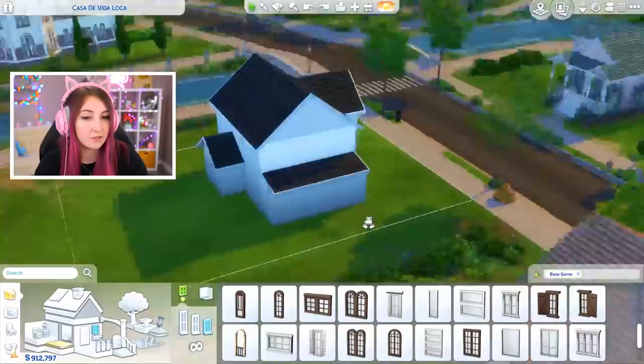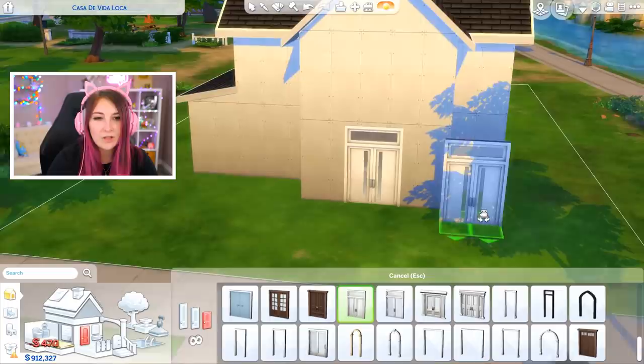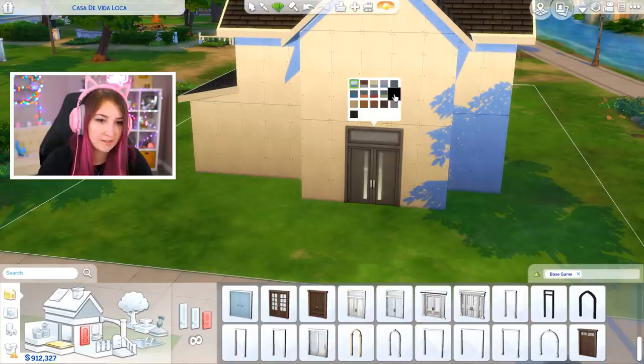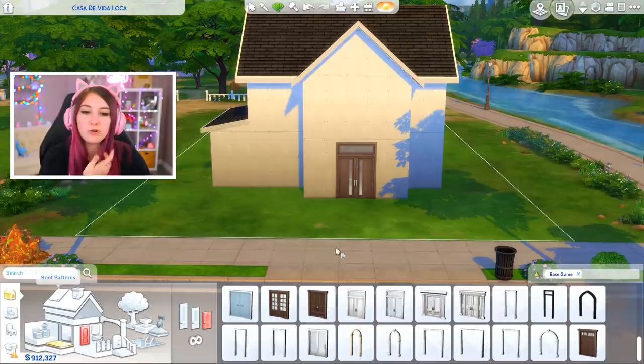To save myself a little bit of grief, I've gone ahead and built a shell of a house that we're going to be using today. I already have it sorted by base game, so we're gonna start with doors and windows. I'm not crazy about really any of the doors, but I think I'm gonna go with this one — I kind of like the color schemes, it's like a nice dark brown. Oh wait, they have sliding doors? I didn't realize we had sliding doors in the base game. I'm just gonna stick with what I had.